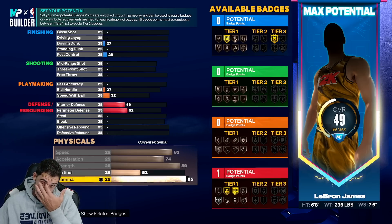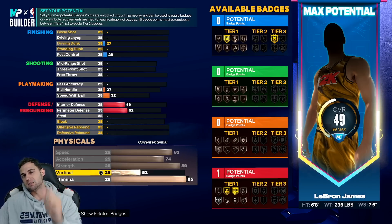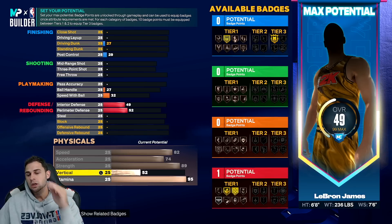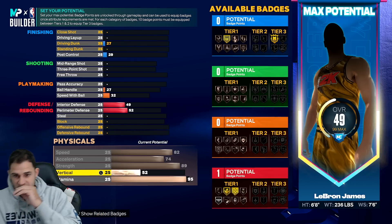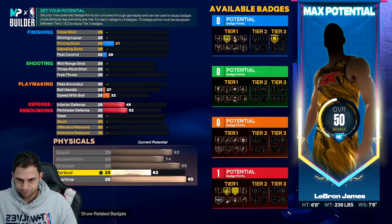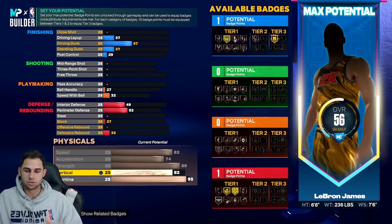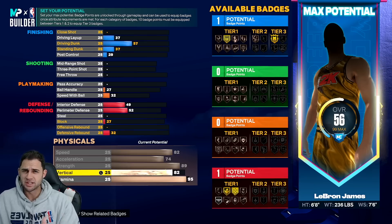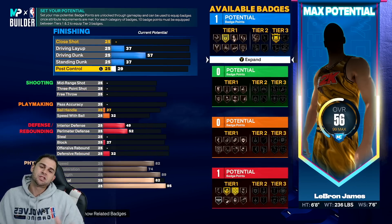For vertical this year - for players that are over six foot five, to get small contact dunks you need 85 vertical, but we can't get small contacts because we're too tall. To get the pro and elite contact dunks, elite contact dunks require 82 vertical. So that's what we're going to do - we want to save as many attributes as we can.